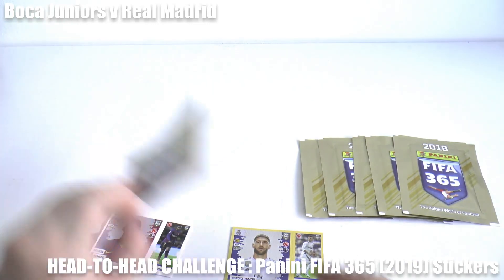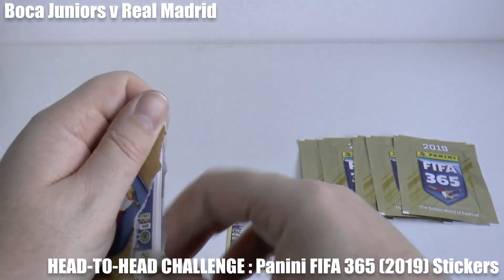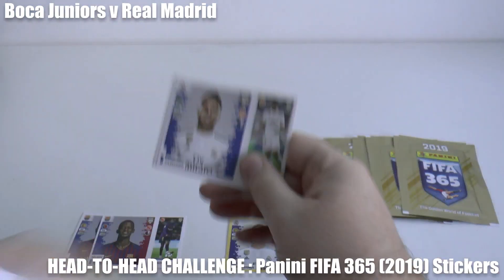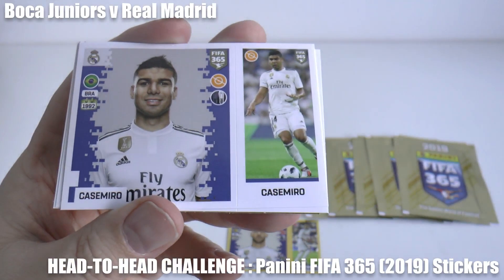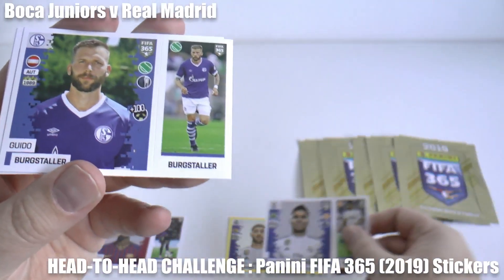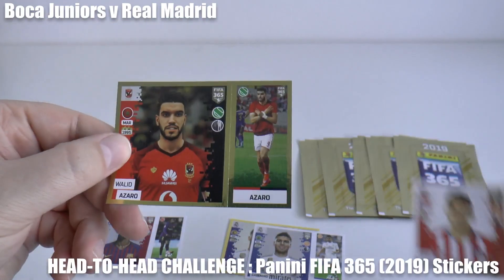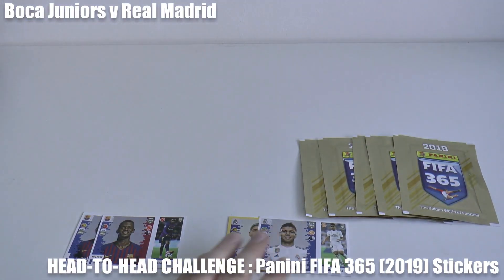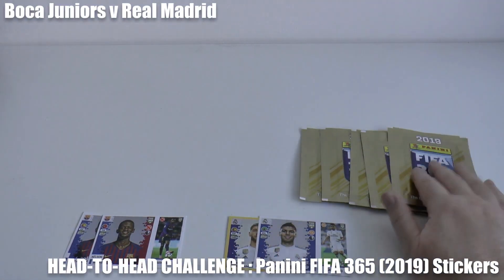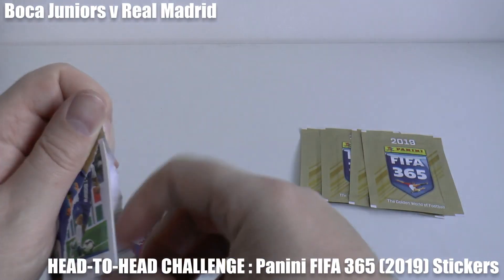In the build-up to half-time the game totally turned on its head in the course of a few minutes. But we do have an equaliser through the defensive midfielder from Real Madrid, Casemiro. What a game leading up to half-time. Barcelona 2, Real Madrid 2. And that is the half-time score. There's everything to play for in these five packs.